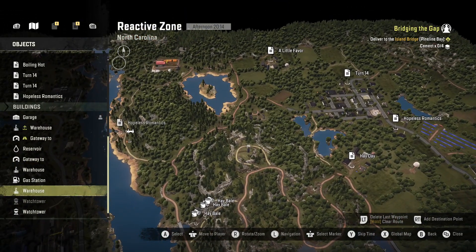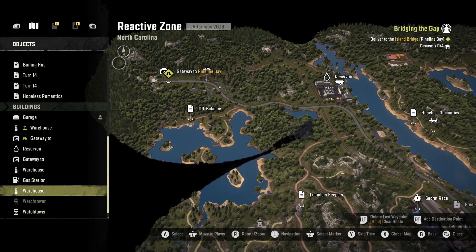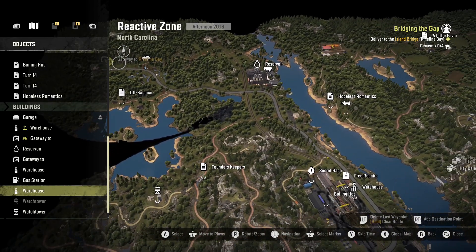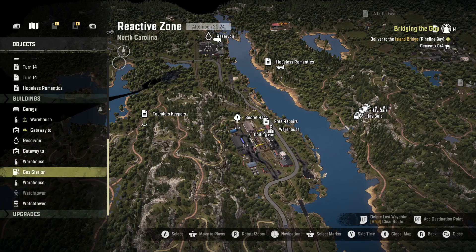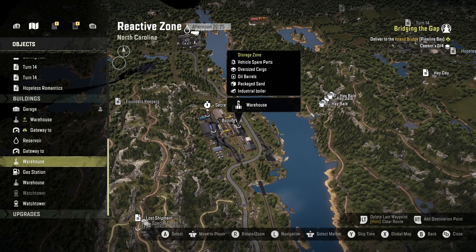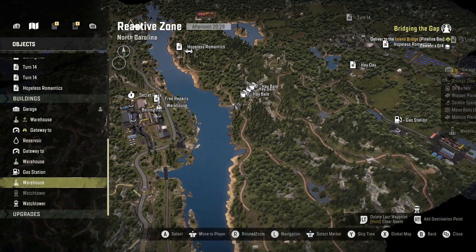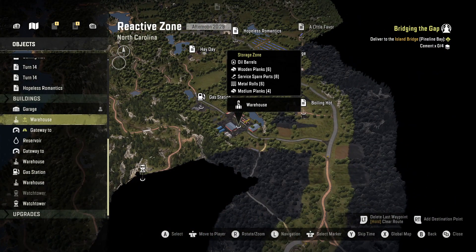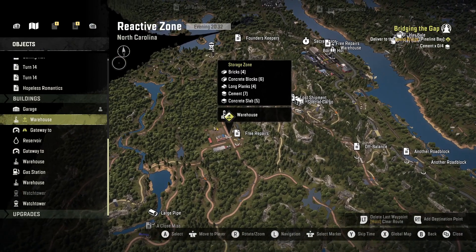Well, there's a pipeline and I've come over to this warehouse here. This is quite simple then, isn't it? Or is it? Get the warehouse with the cement — right, that's got the cement in it.